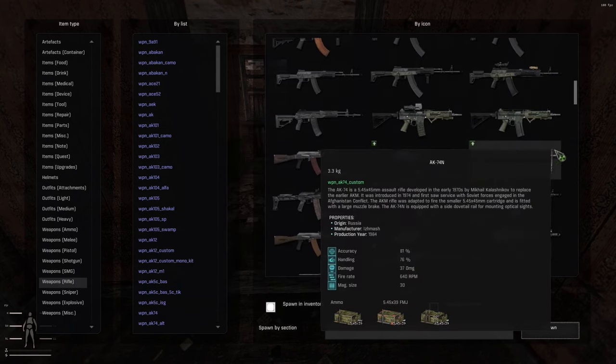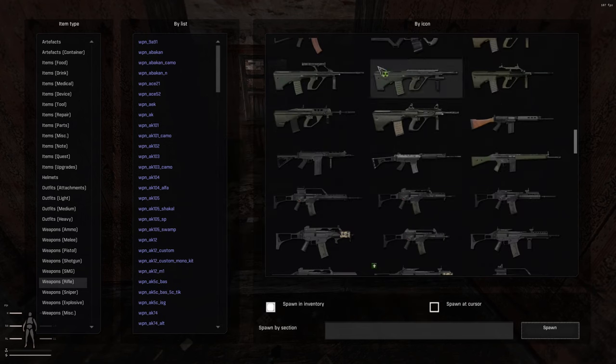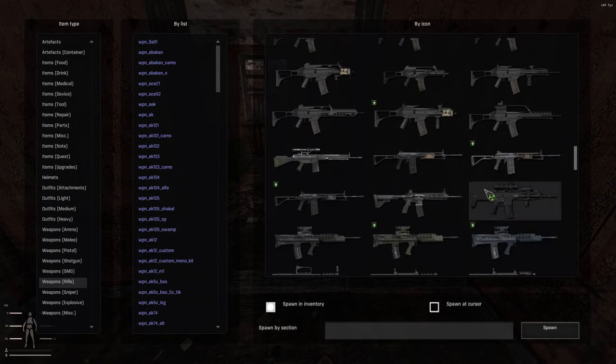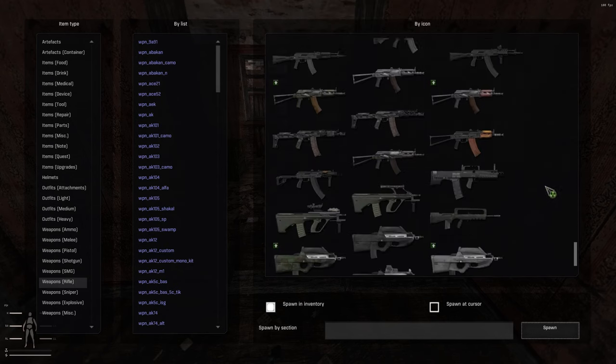All the different kinds of AK variants, the AK-5C — the Swedish AK-5C — Steyr AUG, G3s, G36s, Galils, Type 20 QBZ. They've got everything in here.